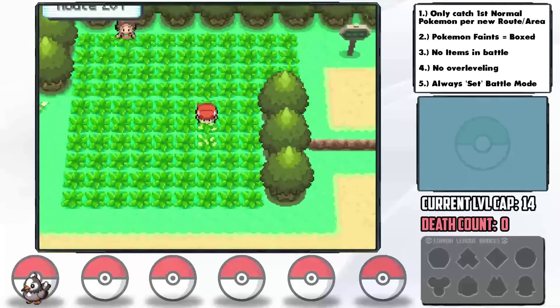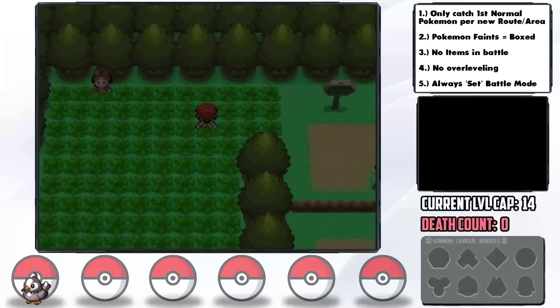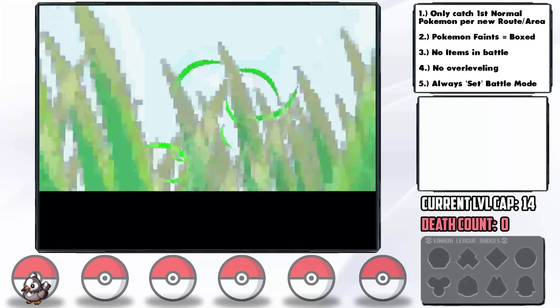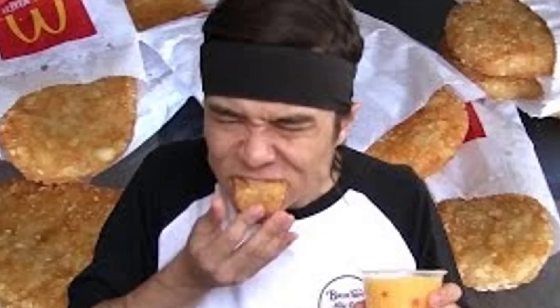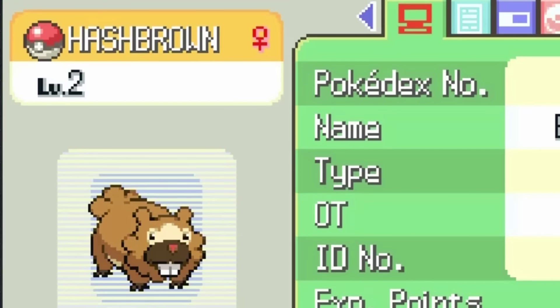After carefully grinding Bruno to level 5 against level 2s on Route 202, we head to Route 201 where we can safely get our next encounter, which ends up being a level 2 Bidoof. The capture is successful and we nickname her Hashbrown — I was literally eating hashbrowns at the time, so I can't say that didn't have an influence on my decision making.